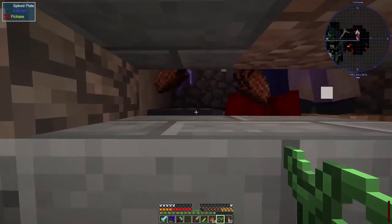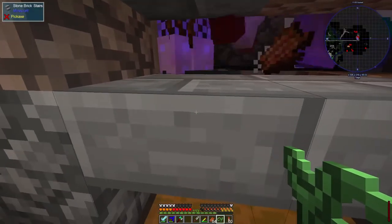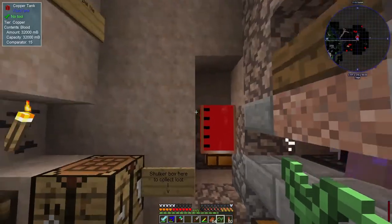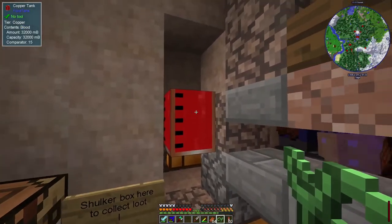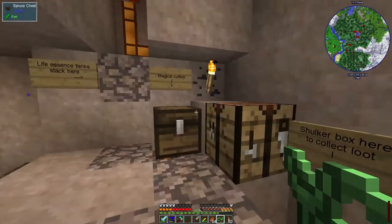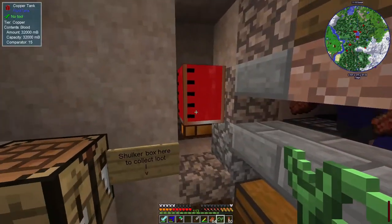More usefully at the moment, they'll go and stand on the spike plate here which gradually hurts them and the blood drains out of them into the pedestal underneath and is pumped into these tanks. As you can see, this tank was only about two-thirds full when I jumped up to start talking about it and is now completely full. That produces a lot of blood, which is great because we need that as a raw resource.